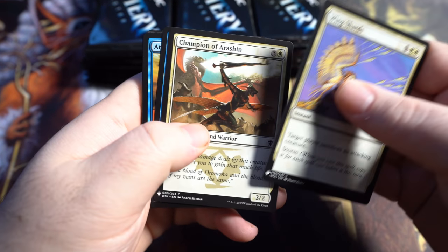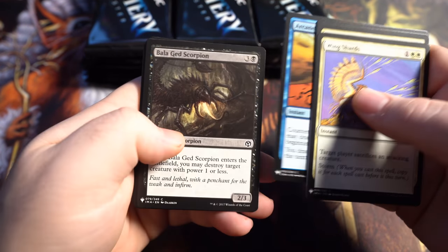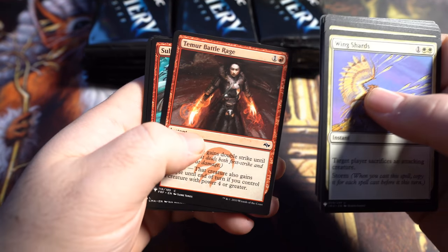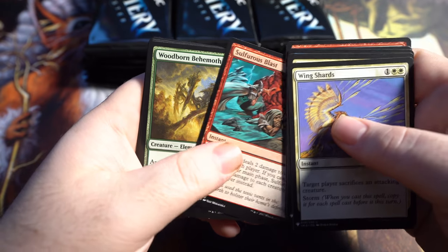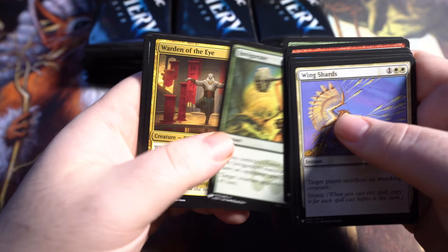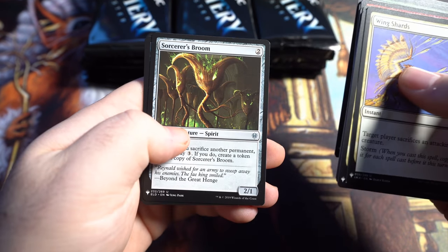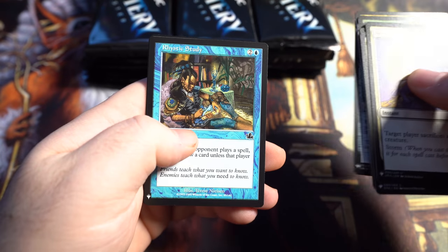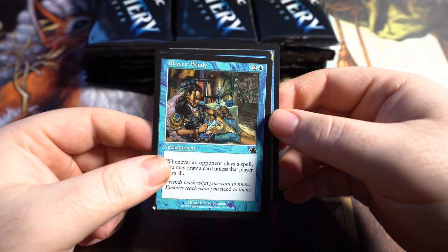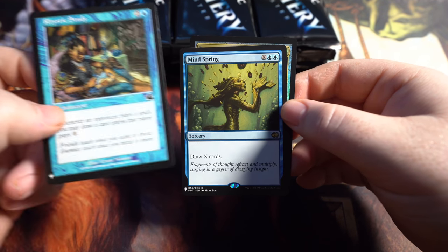We've got Wind Shards. It's just a really, really fun box set. It's probably one of my favorite boxes that have ever been released by Wizards, so I'm really curious to see if they keep doing things like this and reprinting some of the older style cards. We are on the hunt and — ooh — Rhystic Study! Nice hit. This is an Uncommon, but it is a $20 Uncommon, which is really nice.